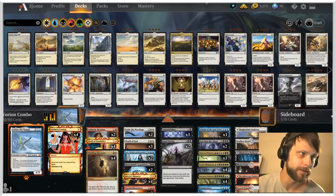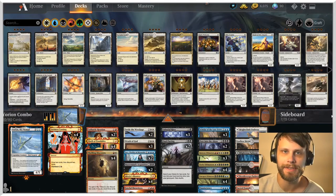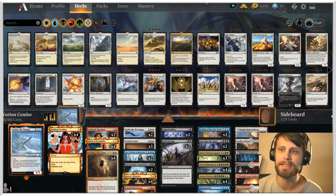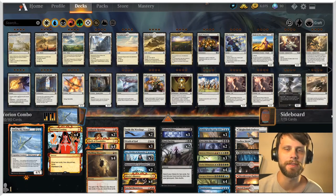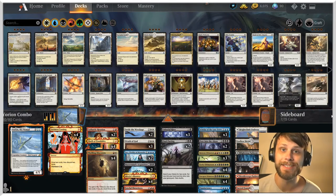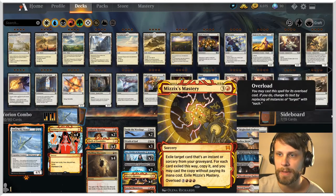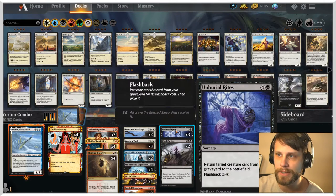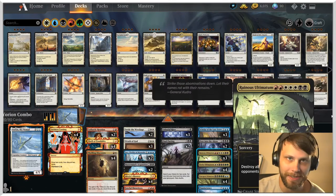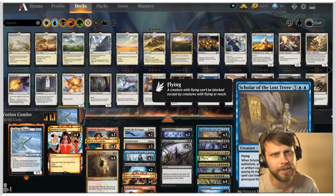Today we are going to be jumping back into Historic with a deck that is reminiscent of a deck that we played last week. If you didn't catch the reanimator list from last week, this is fairly similar in that it has a lot of the same kind of game plan. The idea is to get a lot of cards in your graveyard, ideally some very powerful ones, and then bring either an instant or sorcery back with things like Mizzix's Mastery, or bring a creature back with Unburial Rites — specifically Scholar of the Lost Trove — which then allows you to play an instant or sorcery for free from your graveyard. Lots of really cool stuff here.